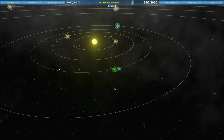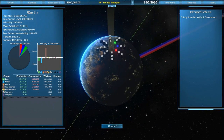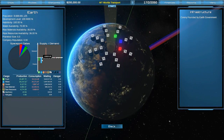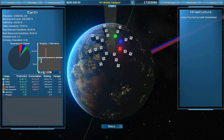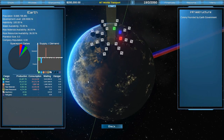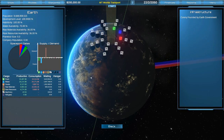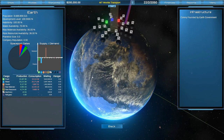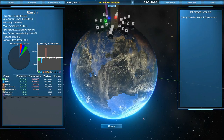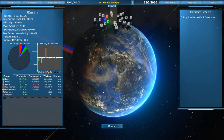The game focuses on building routes between different planets and managing routes and resources. On Earth you can see supply and demand for food, water, consumer goods, raw materials, rare resources, machinery, and different passenger types. We're also adding dilithium crystals and dilithium fuel — you'll need to refine the crystals into fuel. That will be how you manage interstellar fuel and move it between systems, boosting the amount of infrastructure management in the game.